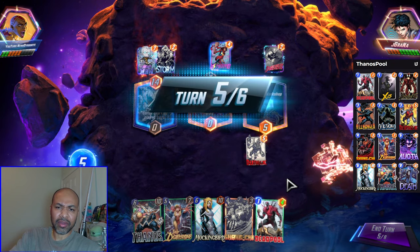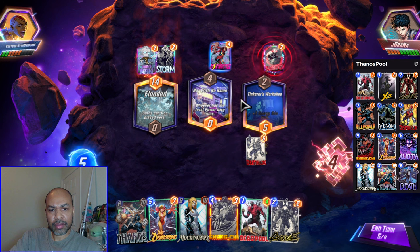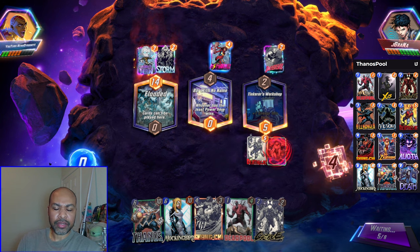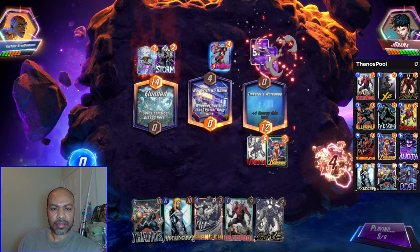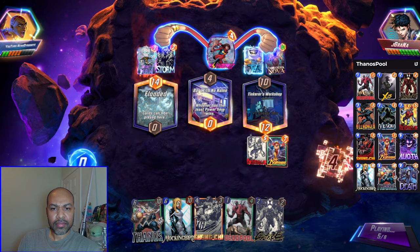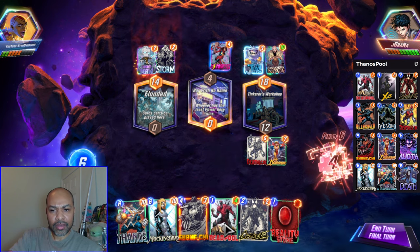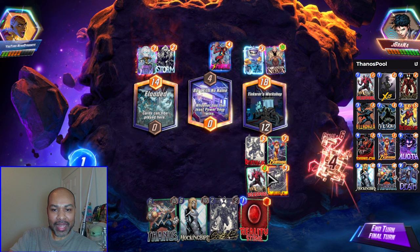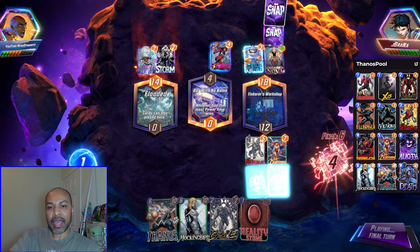I do have priority, so we'll play down Lady Deathstrike. And if they play Quake middle, that doesn't do it for them either. So do they just play Professor X? I do not know. I could go for Reality Stone Bar with no name, but I'm already winning that location. Yeah, this is just if they have Professor X they win. They do not.